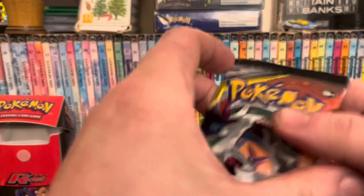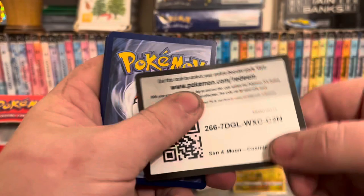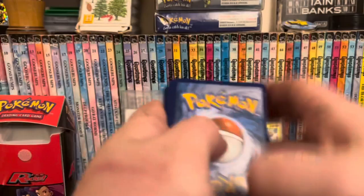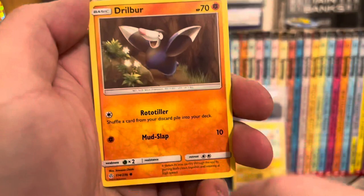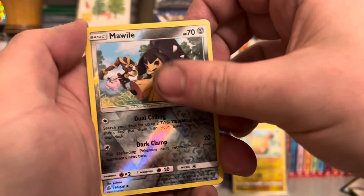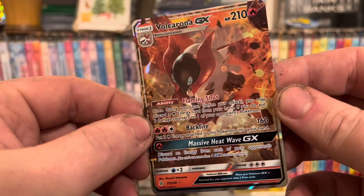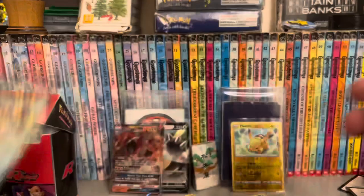Sun and Moon Cosmic Eclipse — front of the pack towards me. I assume these are four cards. I think I saw something shiny. Eevee — where's Eevee? She's in the ring. Duskull — is that a rare? No it's not, that's probably what I saw. Volcarona.